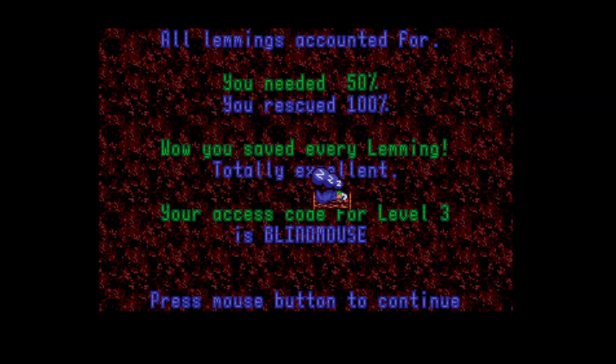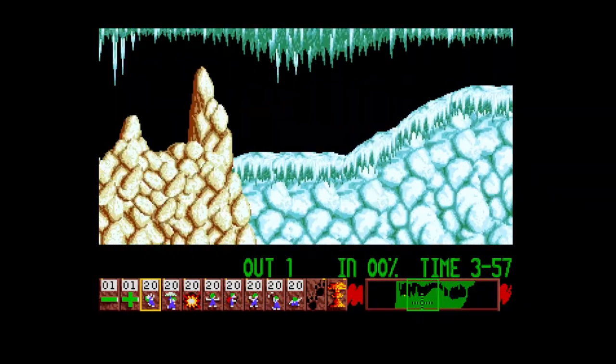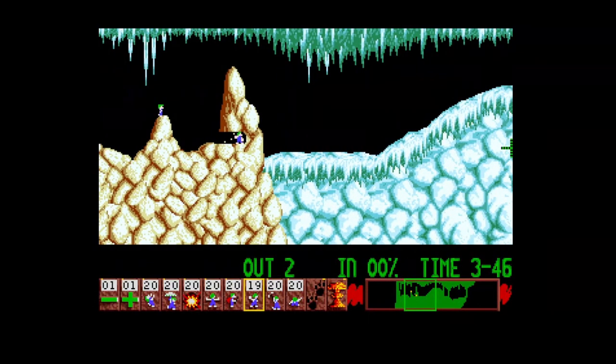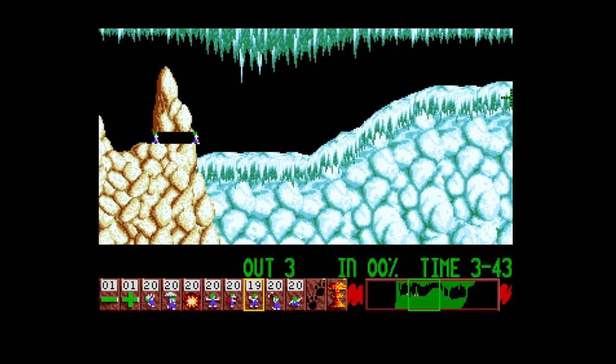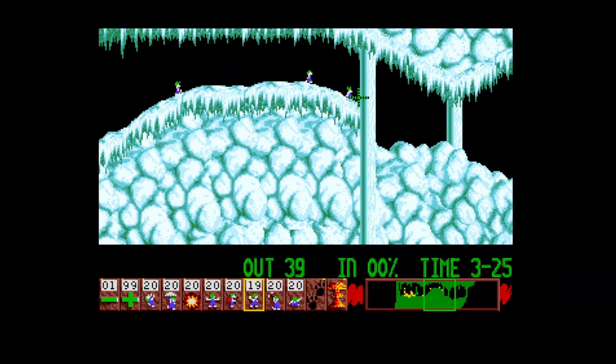They make it very easy at the start, especially on easy mode. We've got 'The Undercover Lemming' — it does give you a brief preview of what the level looks like, and once you're in the level you can use the little box down here to have a look around. This one looks quite easy again. I'm waiting for him to climb over and bash through this rock. On the bottom right there's a radar showing white dots for the lemmings — you can see them all falling down. That's quite a good feature.